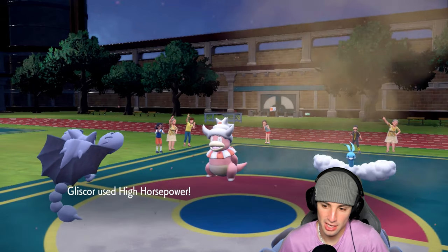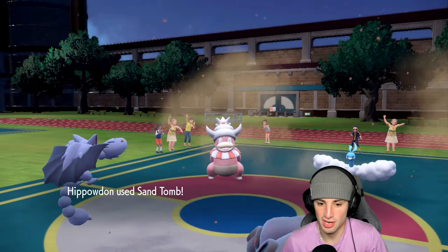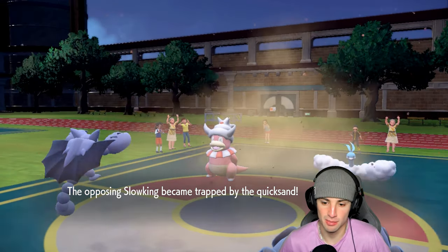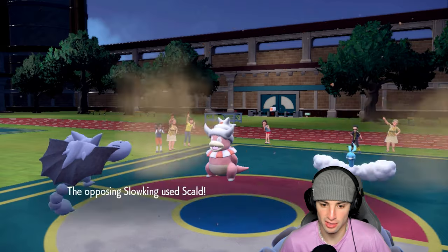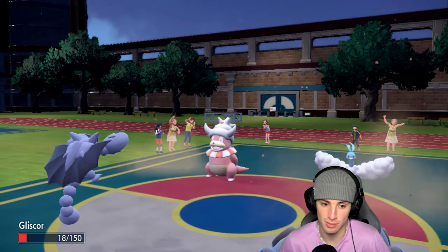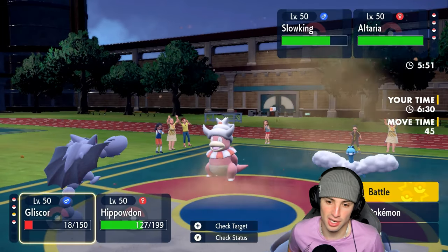Sand tomb launches which is great for the pester damage. Skull bash flies into Gliscor doing a really good chunk of damage — thankfully it doesn't hit a burn. Cloud Nine knocked out the weather effects.